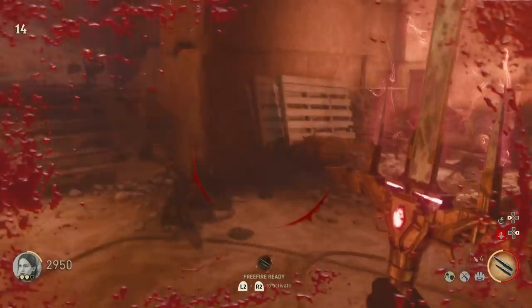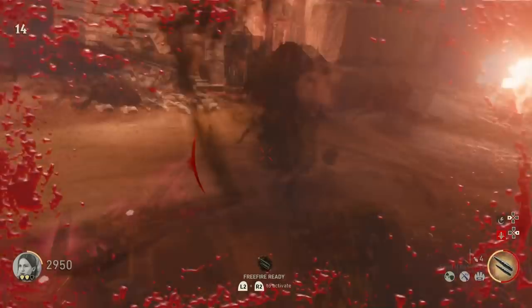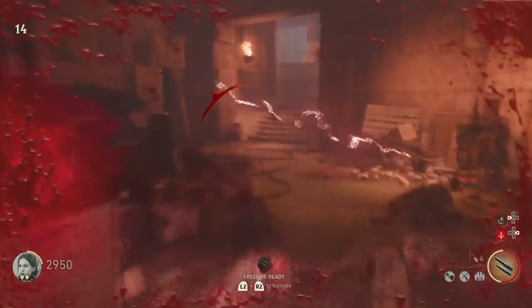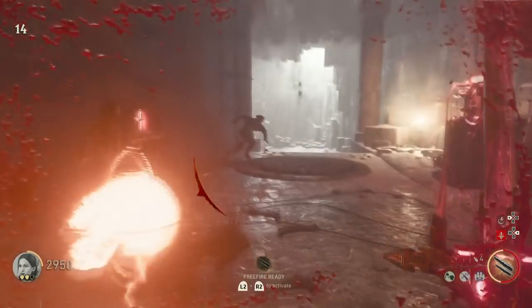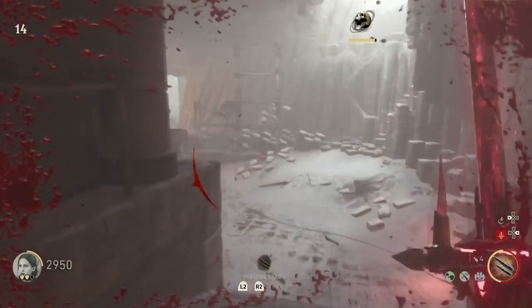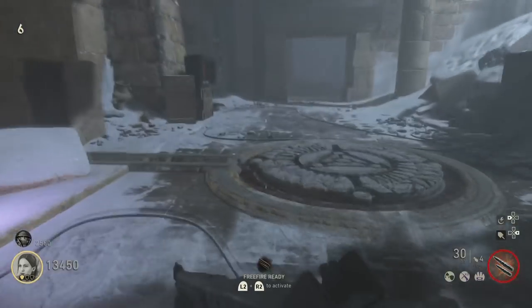This is the survival map of chapter three, Beneath the Ice. In order to get the sword it's pretty simple, but you do need a pretty good amount of points — you're going to need 12,250 points. The sword is actually really good and you guys will see some gameplay of that soon.